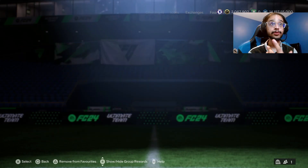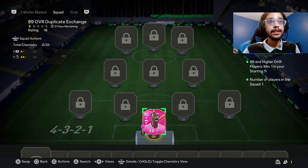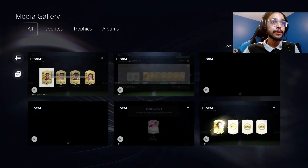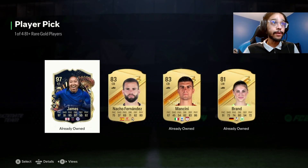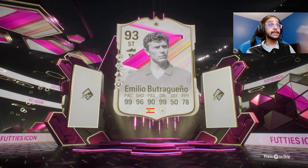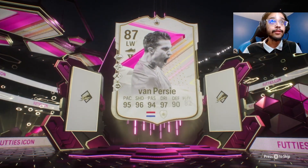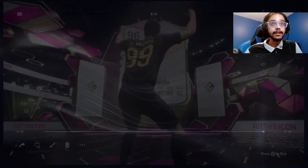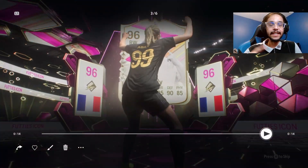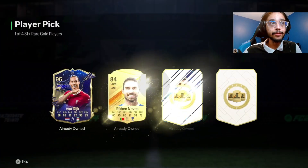We're also gonna do Kubo and all the Footies cards. Let me show you guys the progress so far. If we go to the media, you can see we packed James, which was kind of nice. We completed Bootstra yesterday, which is kind of nuts because he was mad expensive. Then we did Van Persie as well yesterday, and Iheanacho, and then we packed Ben Yedder again and got a duplicate Team of the Year Van Dijk.